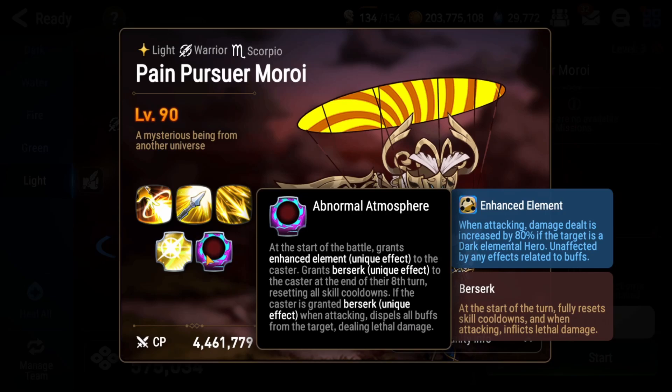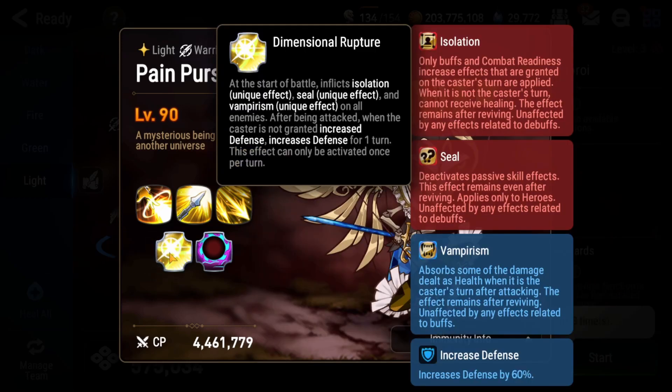You cannot bring a dark elemental hero or they're going to get blasted. We also have isolation and seal — you might recognize seal from things like Arc Demon Mercedes. This means any hero you use cannot use their passive ability; you can still bring them but their kit will be hampered. Isolation means that anything your hero does only affects themselves — any buff, healing, or combat readiness only affects that one hero.